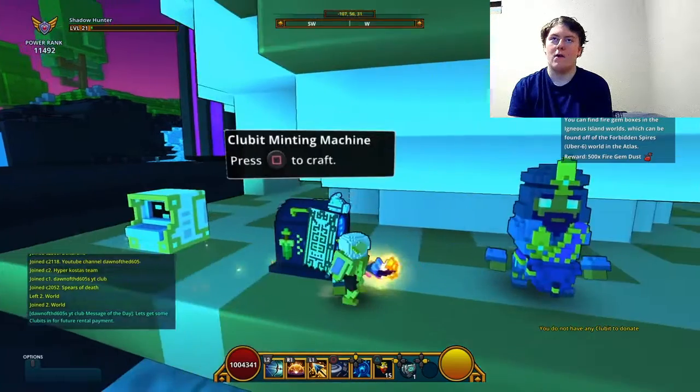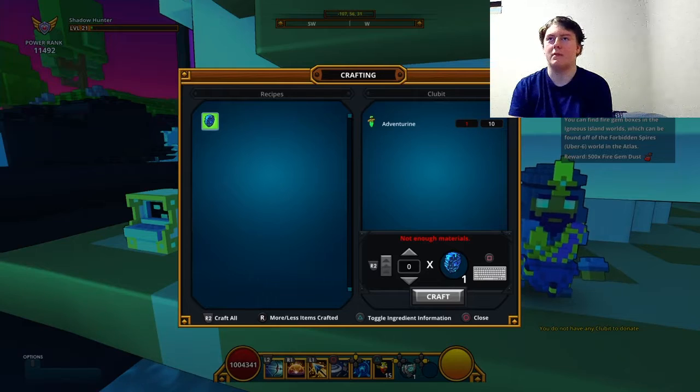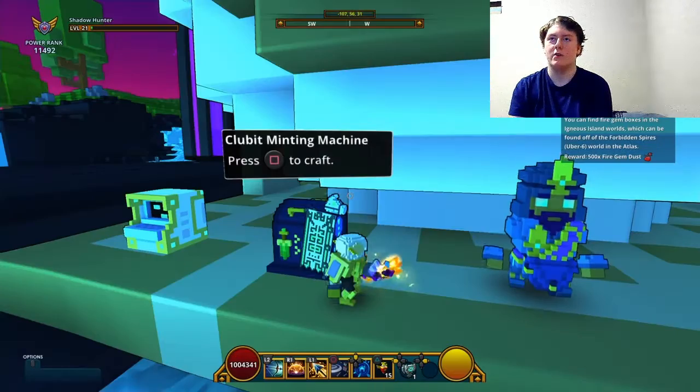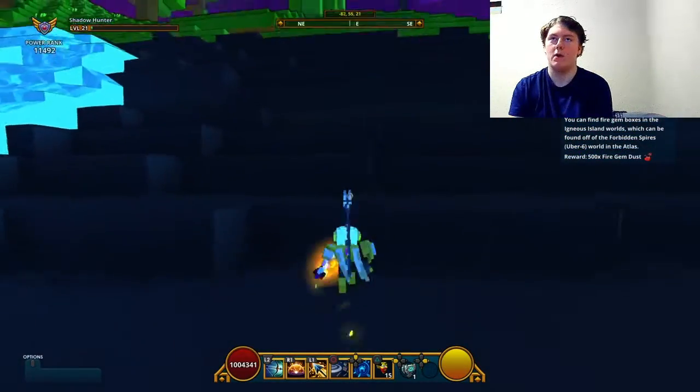This is a Club Vault. You actually need to use the Clubit Minting Machine — or whatever it's called — but you need adventuring in order to actually craft these. You need 10 per one, and they only go one at a time.